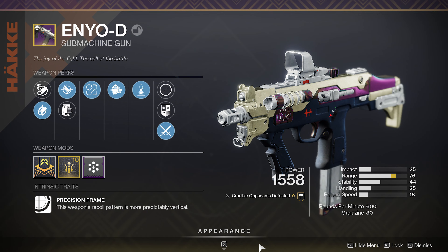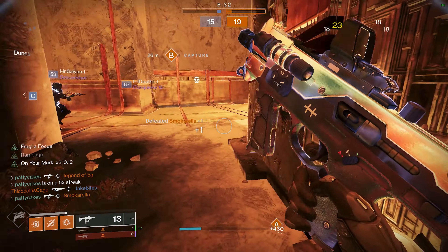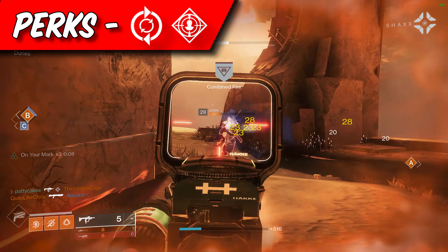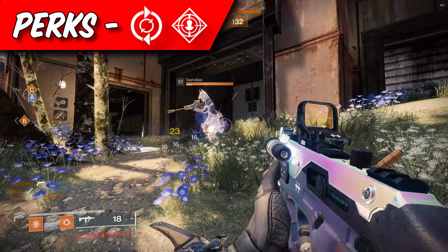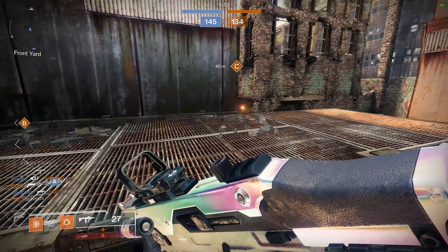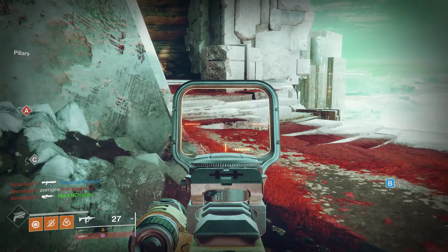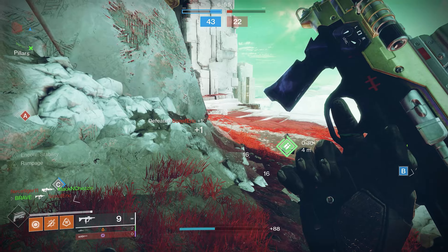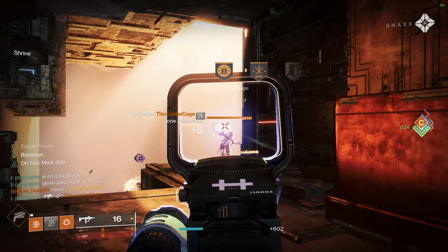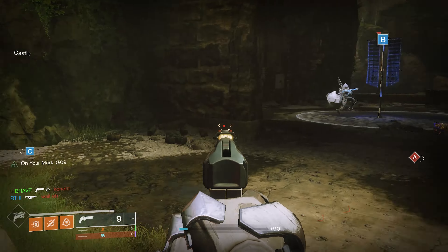As someone who loves SMGs, the Nög immediately jumped to the top of my list. It's a 600 RPM kinetic slot SMG available as a world drop. For both PvP and PvE, aim for Feeding Frenzy and Rampage. Hockey-style SMGs typically suffer from poor reload speed, but Feeding Frenzy solves that. Slotting a Rampage Spec mod extends the Rampage duration by one second, which is extremely noticeable in both PvP and PvE activities.